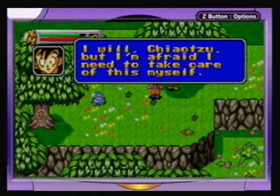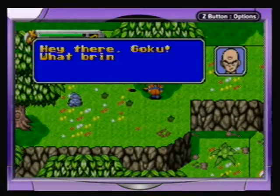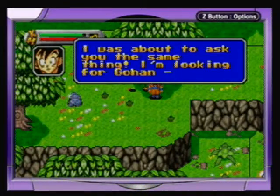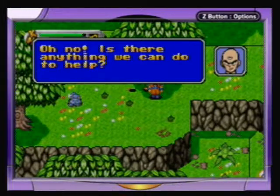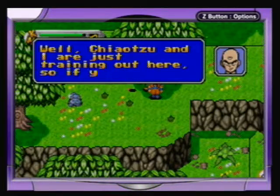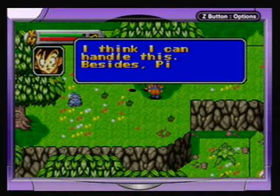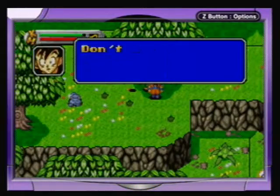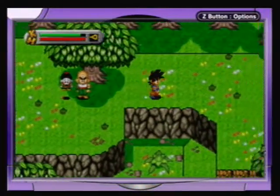'I will, Chaotzu, but I'm afraid I need to take care of this myself.' Story experience. 'Hey there Goku, what brings you out here?' 'I'm looking for Gohan, something bad has happened.' 'Is there anything we can do to help?' 'Thanks, Tian, but I need to handle this myself. Chaotzu and I are just training, so if you need help just give the word.' 'I think I can handle this — besides, Piccolo is going to assist me.' 'Piccolo? You're kidding.' More story experience and we level up.